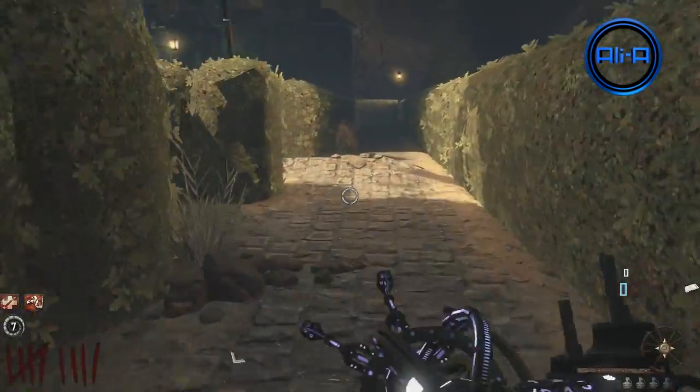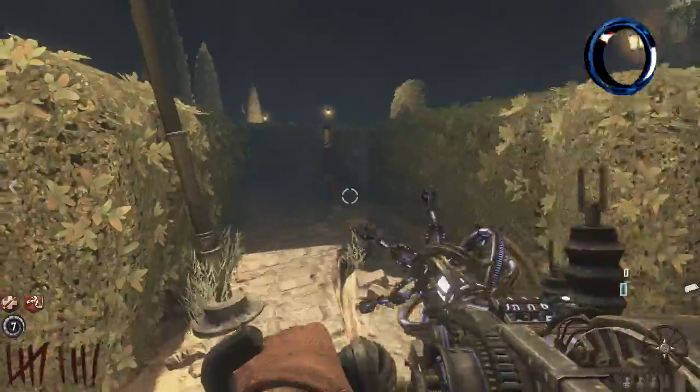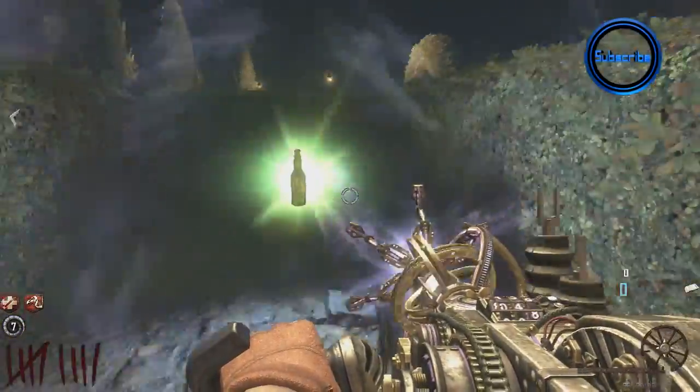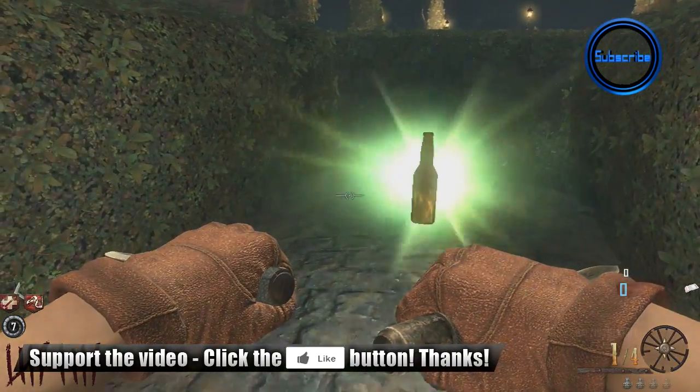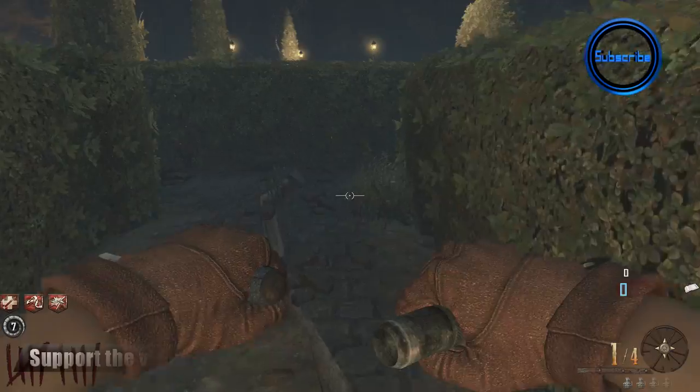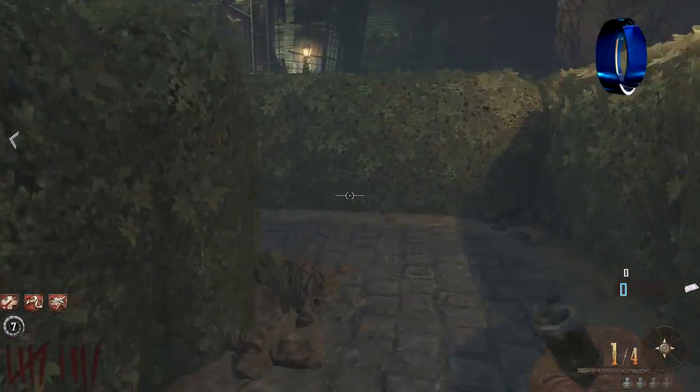Once you kill off all of the ladies, you will get a drop — which you'll see in a second — and it will be a free perk. Everyone on your team that's playing will get a free perk, so it doesn't matter who picks it up. You can also do this in single player, and it's a really good way to build out your perks without spending any money.